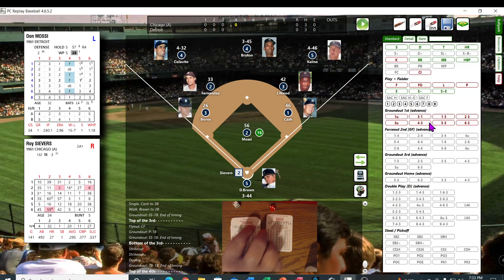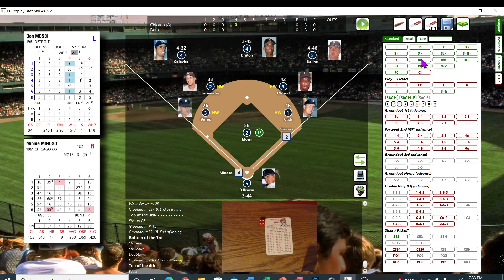Severs up — the pitcher and first hitter. They didn't score much in their first game against each other either. 45, that's a 14 — walked him. Mini Minoso — 42, that's a 14 — going to walk him again.